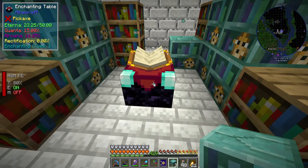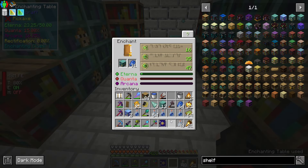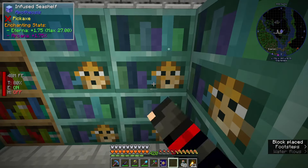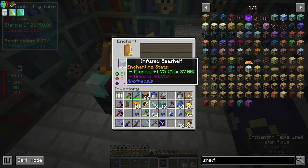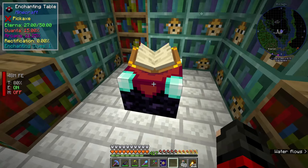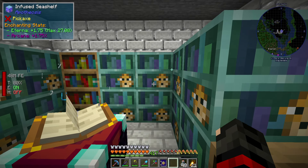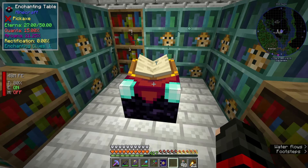Now that I have enough bookshelves I can enchant all of these without needing to do it one at a time anymore. We'll put all of these here and this last one will also infuse. Now we can check where we are level-wise - we're still at 54, and that makes sense because the max eterna on an infused seashell is 54. So we need a way to raise the cap even more.